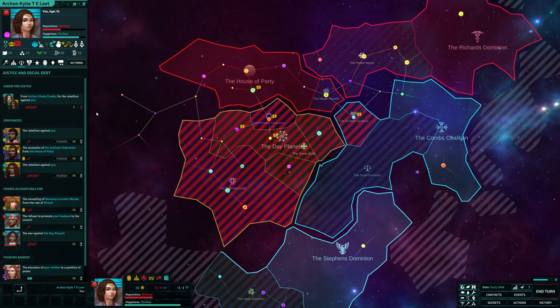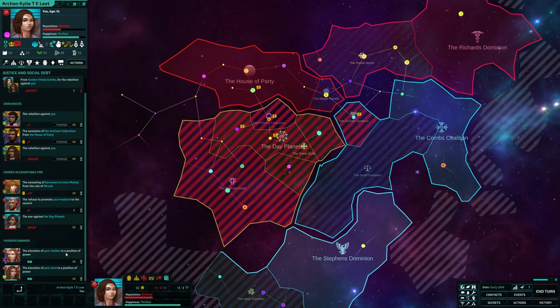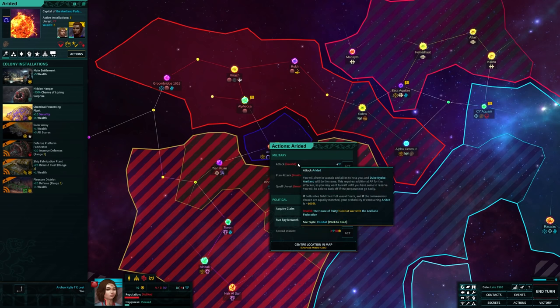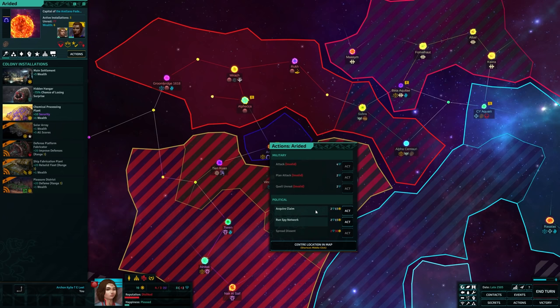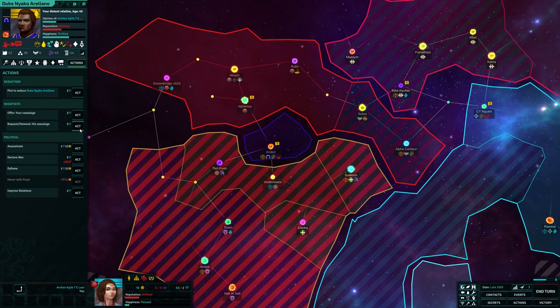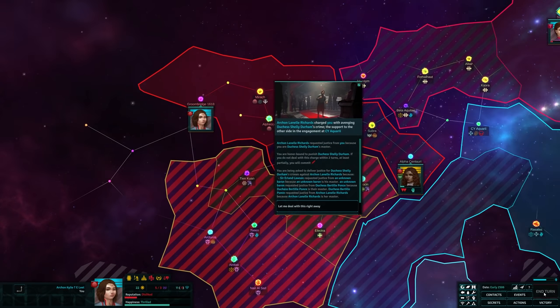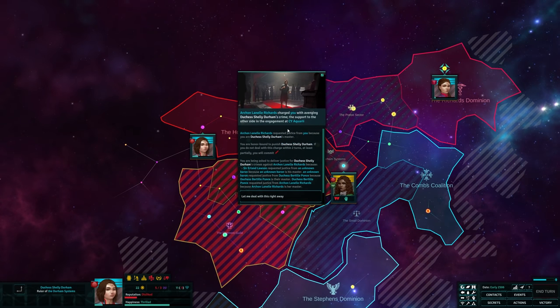Crime and punishment are a key factor in Star Dynasties and honor is a major driving force of decision making. Claims on a system can be fabricated if they don't already exist, and while you can declare war without claims, you can bet people won't be happy about it, seeing your conquest as criminal. But honor, crime, and punishment go beyond claims and wars. Betraying your liege, asking somebody to betray theirs, participating in illicit affairs, or performing socially unacceptable actions will all affect your honor and might affect the honor of others too. At times you'll find yourself asked to make criminals pay for their crimes.